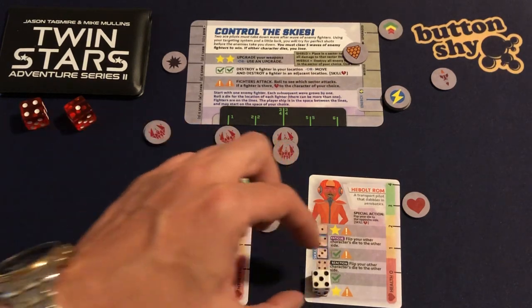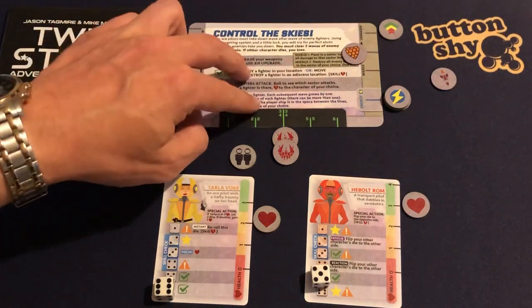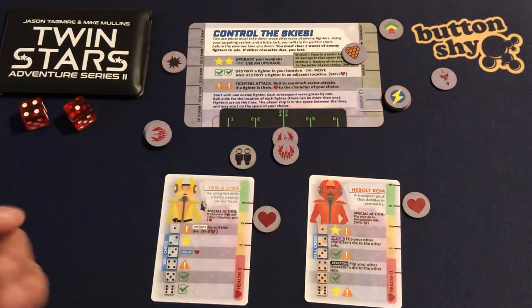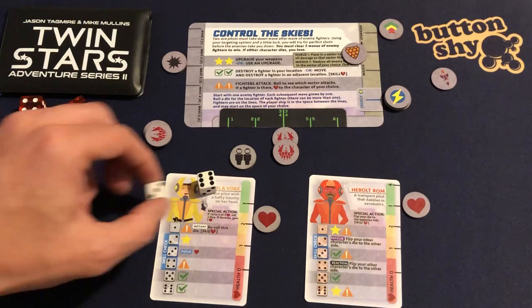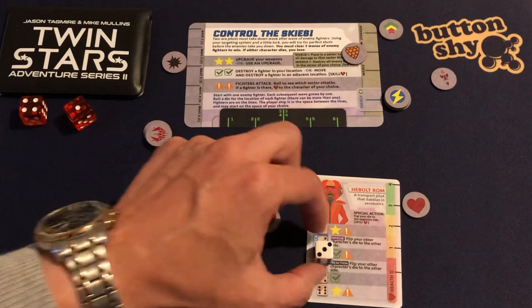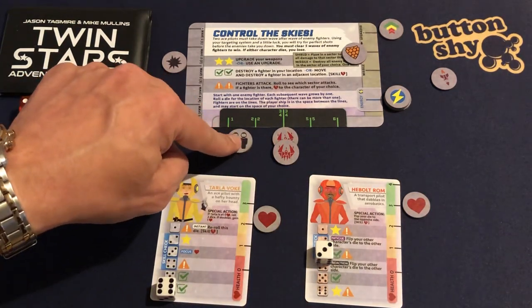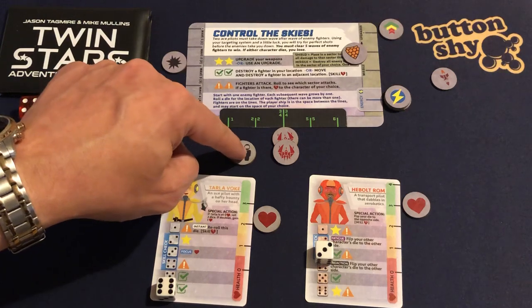I roll five and six — yes! A double check mark straight away. I blast that one out of the sky. Next roll: three and six — brilliant! Another double check mark. There's no fighter in my current location to destroy directly, so I need to move and destroy one in an adjacent sector.